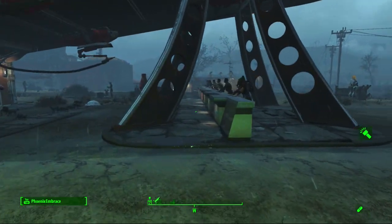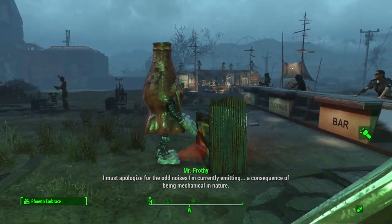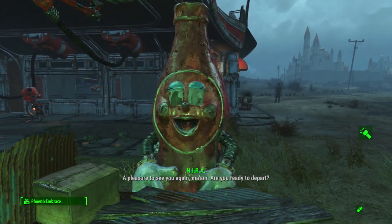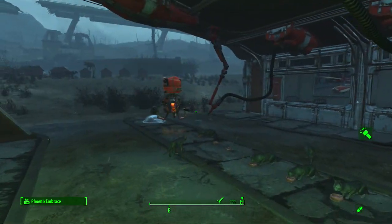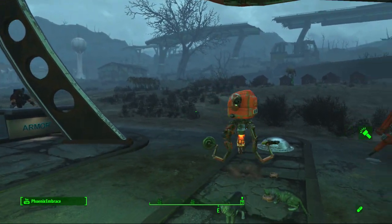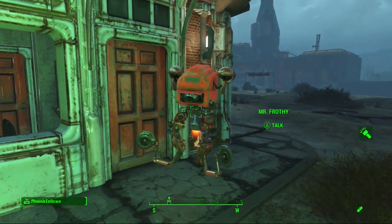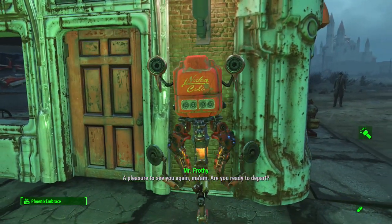Temporarily I've got all the shops lined up here with everyone already assigned. Here's Nira - she's not the original Nira obviously. I had to kill Nira in order to get her parts to build her. She was part of the raider group and I think they programmed her to be hateful, so I went ahead and killed her since I killed all the raiders anyway. And here's the Mr. Frothy guy.